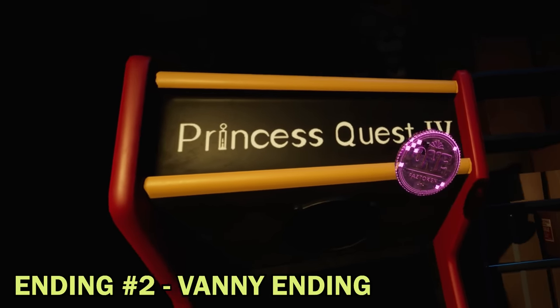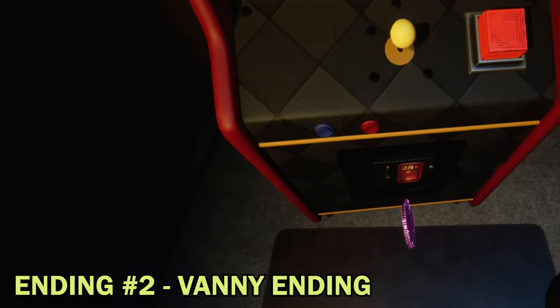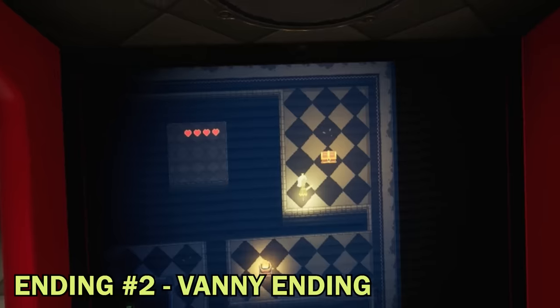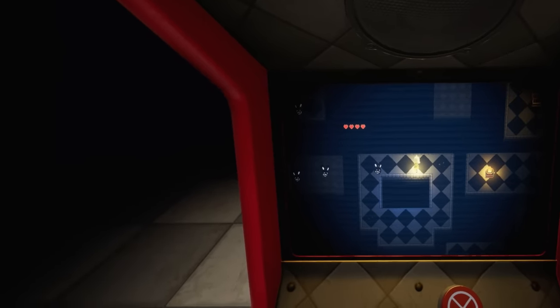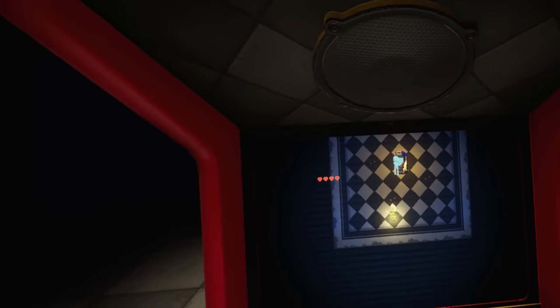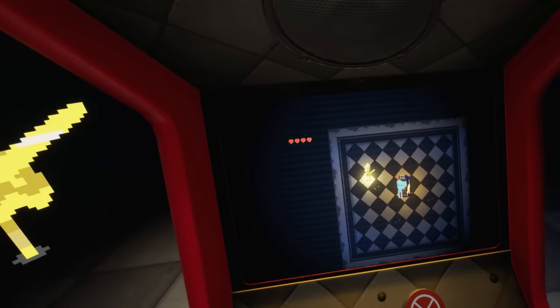The second ending can be unlocked by accessing the Princess Quest arcade machine. After playing Princess Quest for a short while, the player discovers a key which unlocks a room. This then allows the princess to enter the Vanny mask and appear before the player in augmented reality.